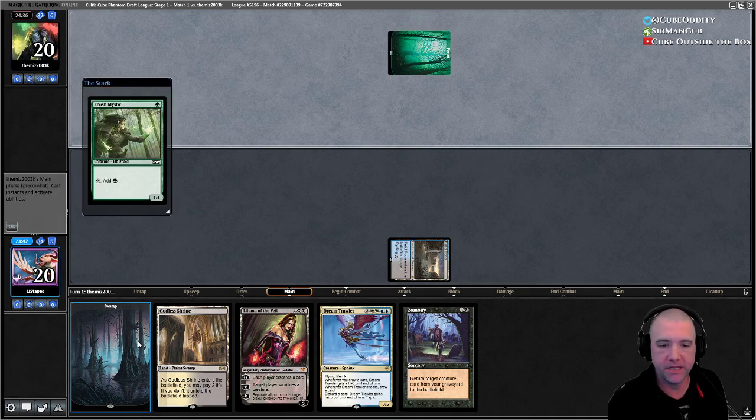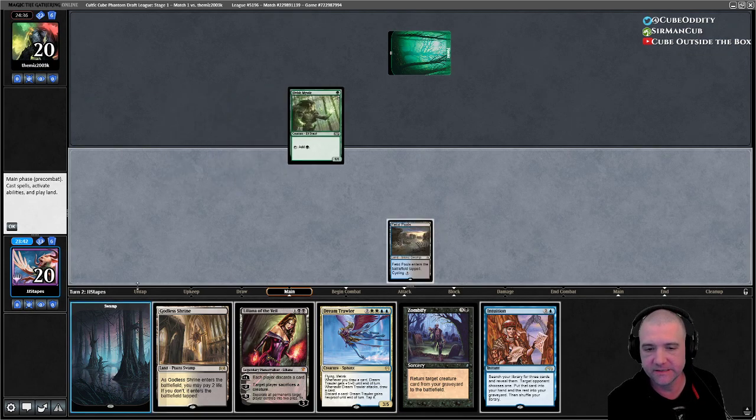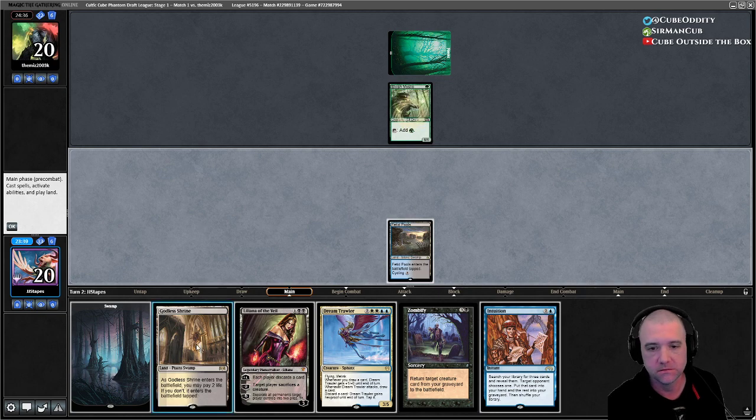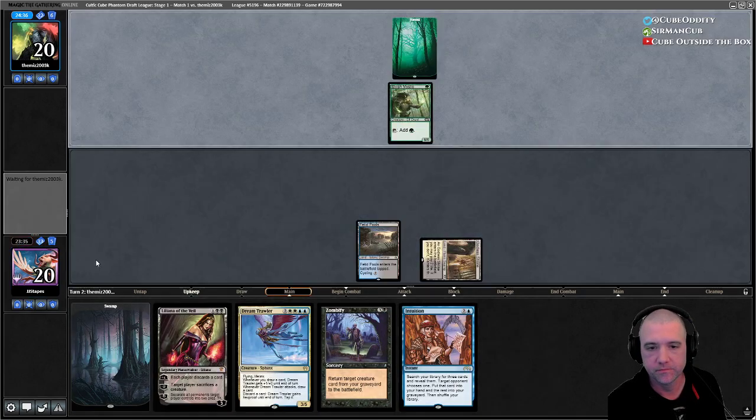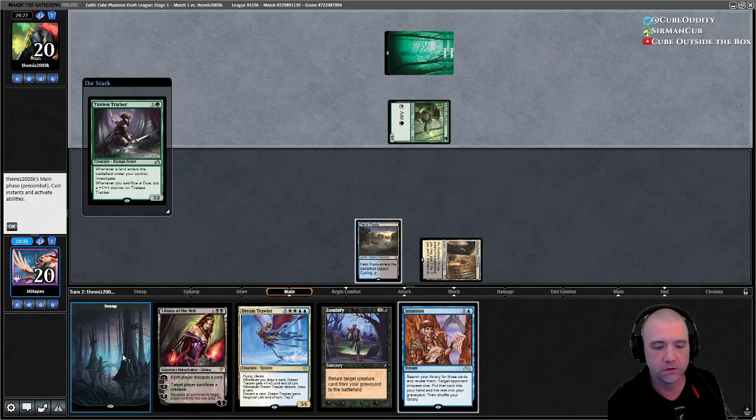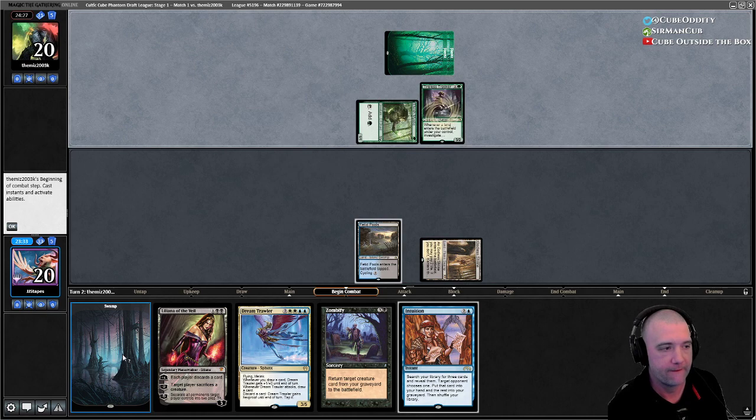Mandadoric — that's a bad start against us. We can probably just Intuition here, grab three fatties, and then Zombify hopefully on four. Man, this deck is cool — I hope so.